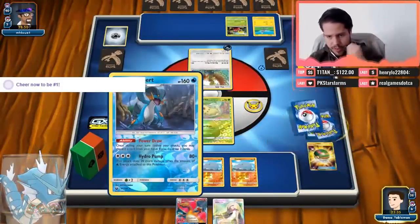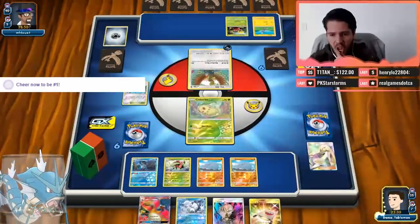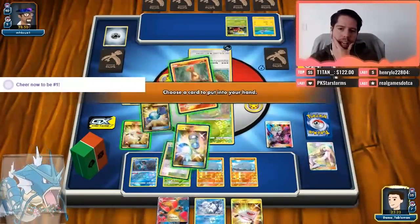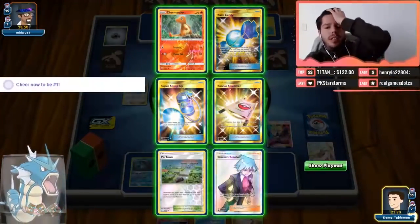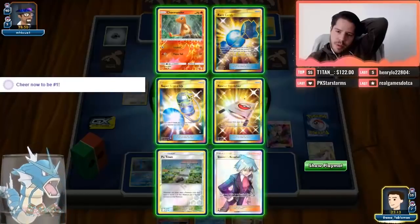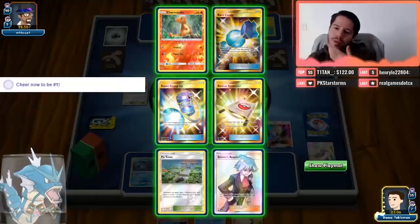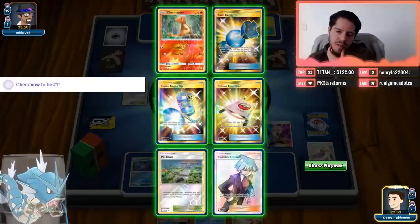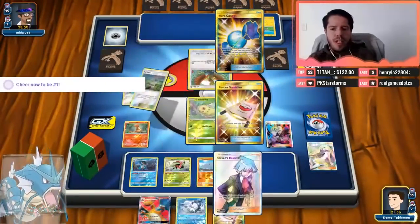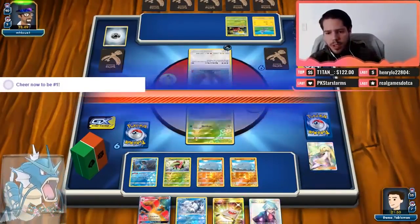I think the card I'm going to get rid of here is the Lusamine off of the Power Draw. There's a Stretcher — don't need the Suicune back. Let's go ahead and Gladion. Don't think I want the Rhyhorn Rare Candy — I think I'd rather grab the Super Scoop Up. If I flip heads I can go into full picks. Or I could just grab the Stevens and be safe for next turn. Stevens feels better than flipping. This is a slow and steady deck.